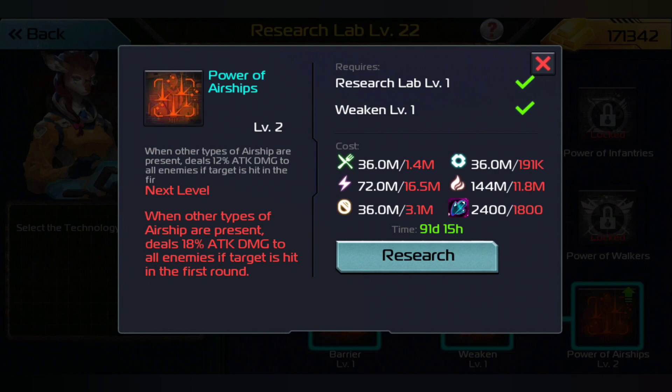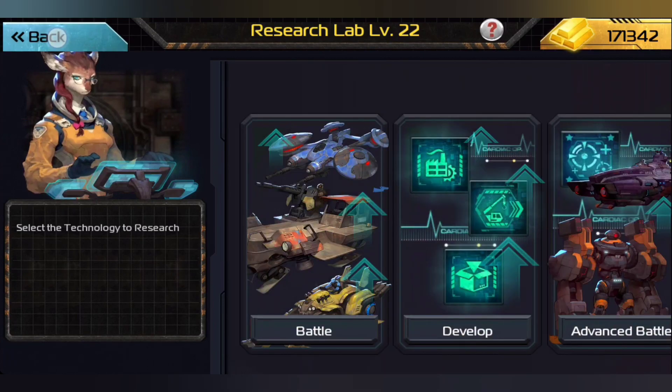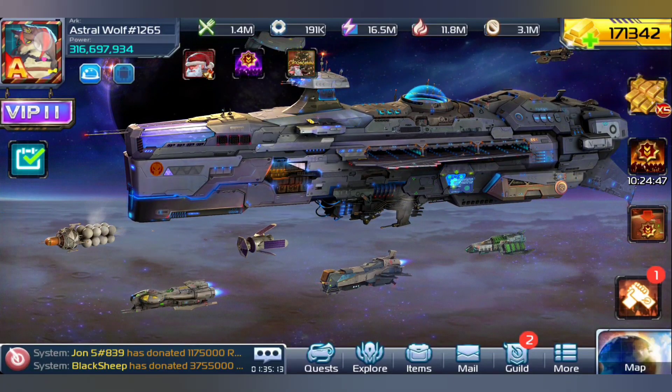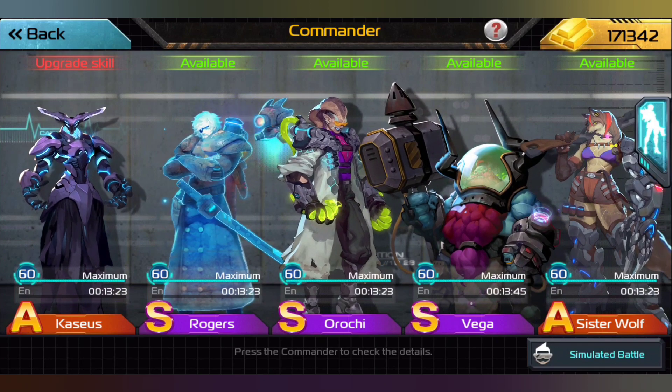12% of all attack damage would go to all enemies if the target is hit in the first round. Because of that, for 5 out of 6 rounds Cassius will not only have a guaranteed hit and hurt all 6 slots of the enemy, but anything the enemy runs at us with their skills means we can copy those as well. So Cassius is kind of one of those weird new commanders with a ton of potential.